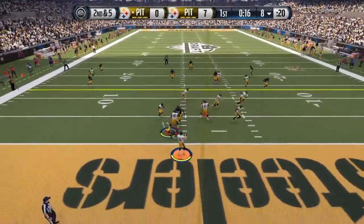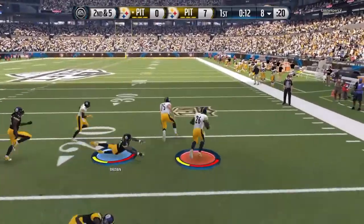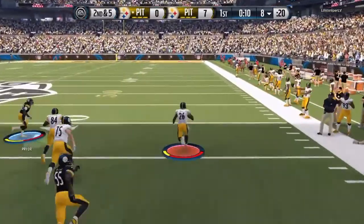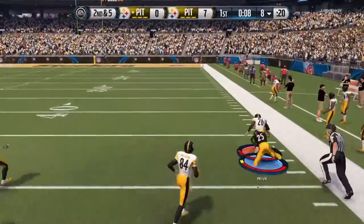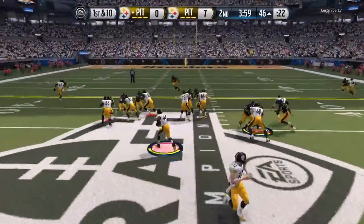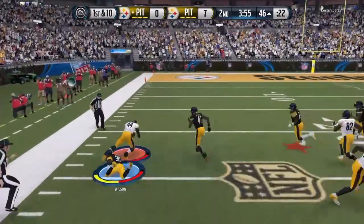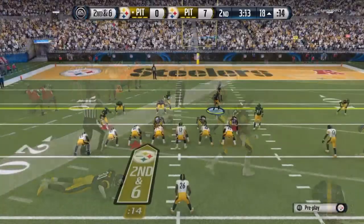We get an interception right there and he runs a nice little screen play. Like every other screen play, he gets a good amount of yards, but Calvin Pryor comes out of nowhere to tackle him. Calvin Pryor is a beast — if you do not have Calvin Pryor on MUT or if you have a chance to pick him up in Draft Champions, pick him up.